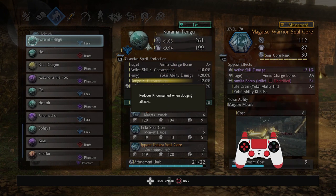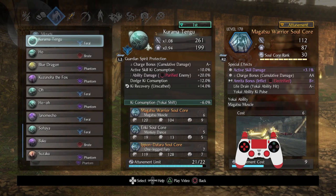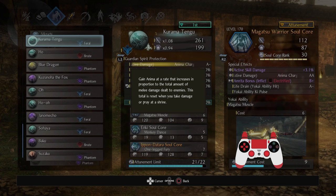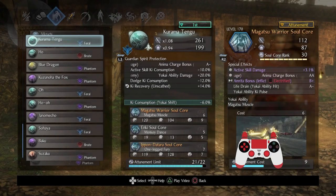Why Kurama Tengu? Honestly, the only reason is dodging capability and dodge ki consumption — that's literally it. It's not the optimal Guardian Spirit by any means, but I figured I'd showcase something new almost every time. With Magatsu Warrior, one of the most important stats to get is Anima Charge Bonus AA — get that for cumulative damage as high as you can, because it's super good. The one thing that is suboptimal is that this Charge Bonus and this other Charge Bonus are in the same category, so the amount they stack is effectively negligible.